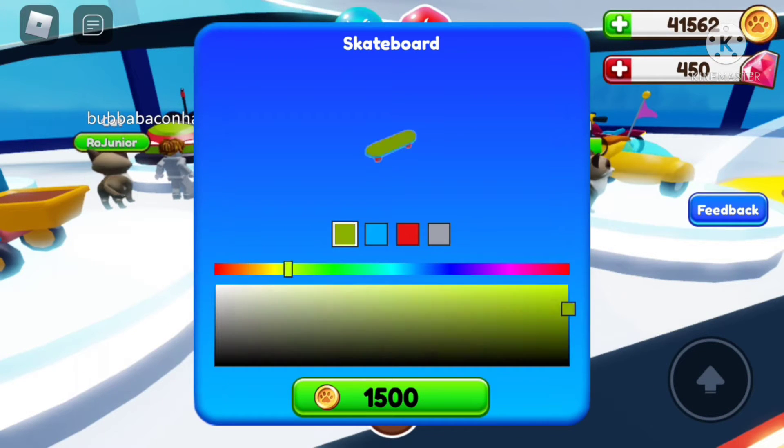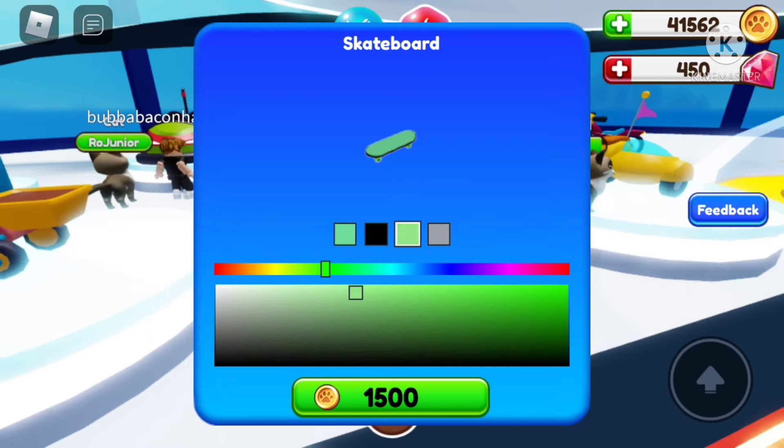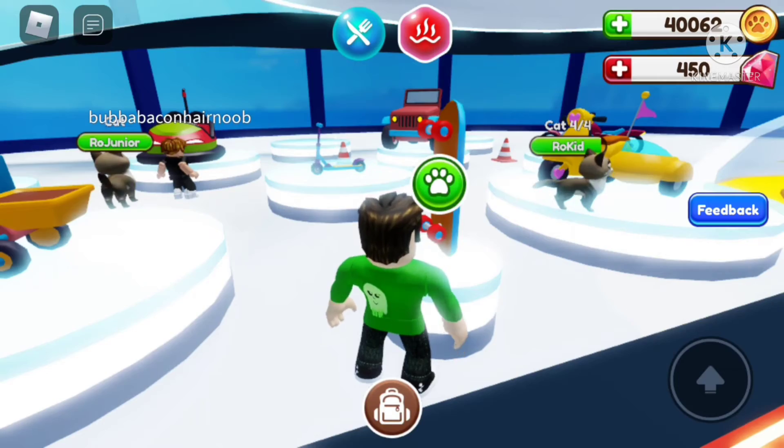Let's actually paint it — go to color green. Let's make it this type of green, and the blue one we can make green-black, with little red wheels. We can make them green, yeah, a little bit over the white right here. And then for this one it's gonna be the last thing. Should we do it? I'm gonna do it — three, two, one — I bought it!